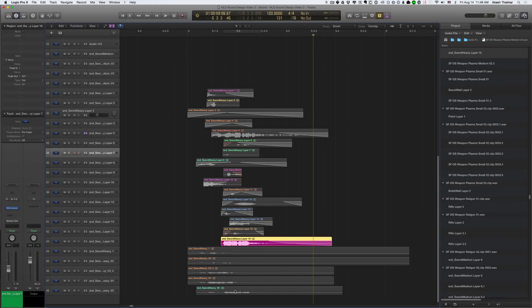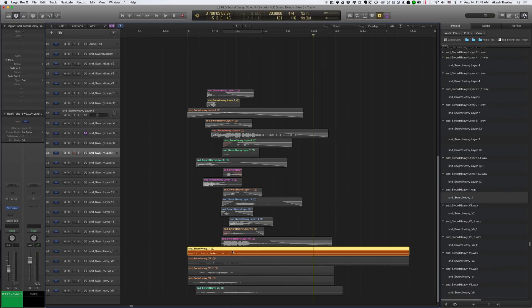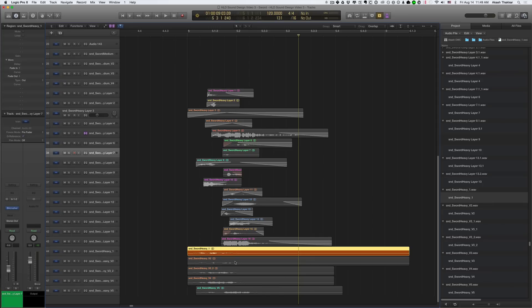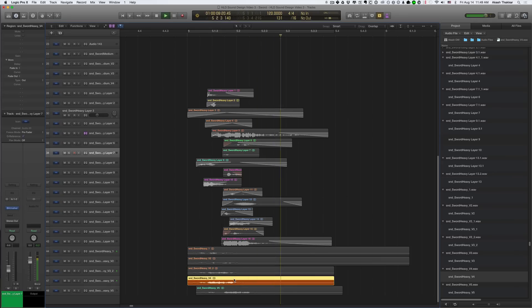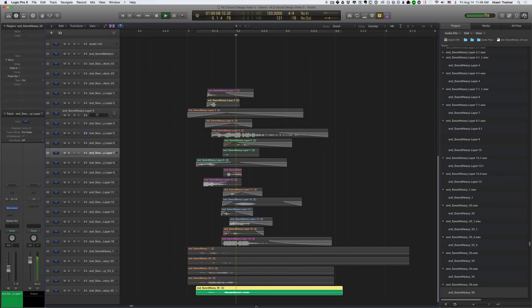Now I'll walk you through each of these versions to show you how they evolved. Version 5 is our current version as of this recording. Here's version 1 — you can hear there's a little bit of a build up before you strike, which is what I wanted. That's why these effects are staggered — they don't all happen at the same time. I wanted a build up before the sword lands on the enemy to give it more power. Version 2. Now version 3 — getting much closer, lots more power, lots more impact. Version 4 — awesome, very, very, very close. And version 5 — almost the same as version 4, except it lasts just a little bit longer to time better to the animation.